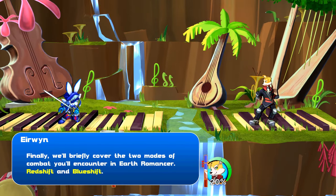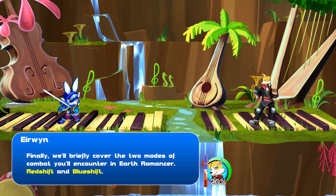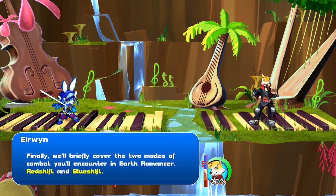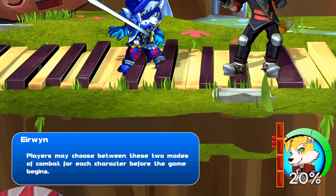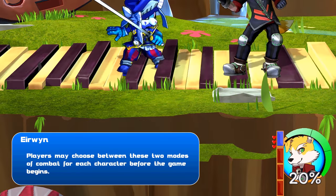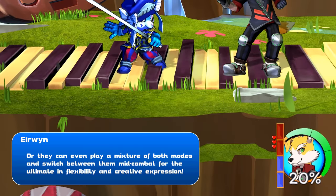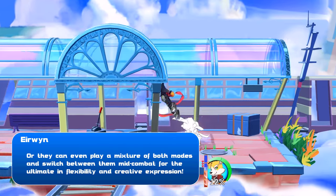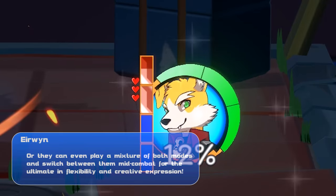Finally, we will briefly cover the two modes of combat you'll encounter in Earth Romancer: Red Shift and Blue Shift. Players may choose between these two modes for each character before the game begins, or they can even play a mixture of both modes and switch between them mid-match for the ultimate in flexibility and creative expression.